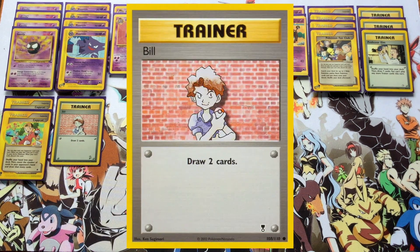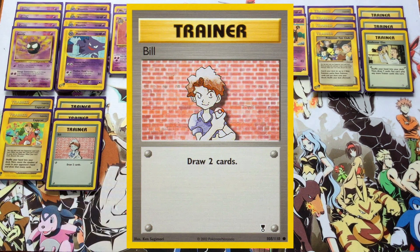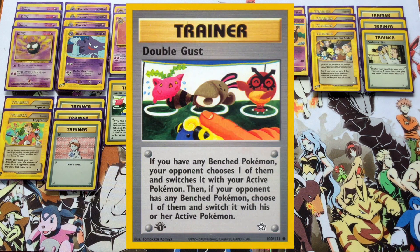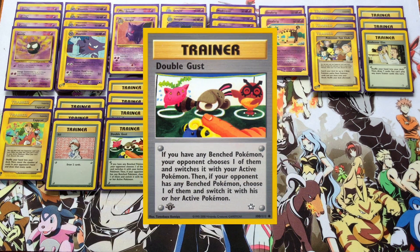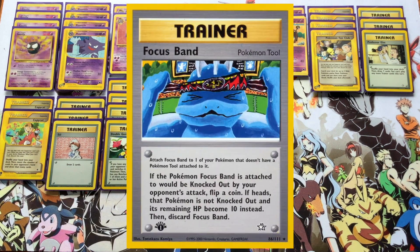We've got a pretty standard mix of search and draw power cards: a full playset of Pokémon Fan Club, which is going to go into basically all of these themed decks because there are so many Pokémon involved and you want to search out those basics early. Three Professor Elm for a hand refresh, two copies of Copy Cat to take advantage of your opponent's card advantage, three copies of Bill for straight-up draw, and double Gust so you can keep bringing up fresh Pokémon on your opponent's bench to get at least one damage counter on them.